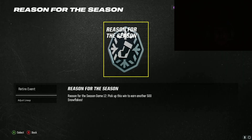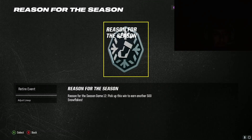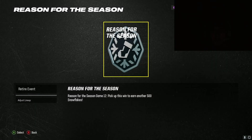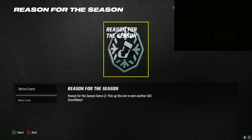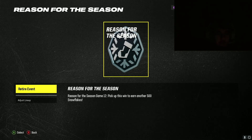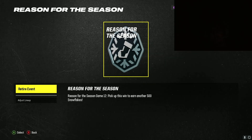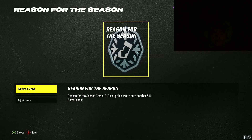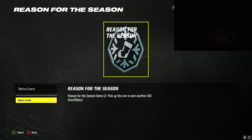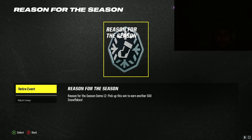After you win the first game — game one — you go into the second game, do the kickoff return, and then close your application. After you close your game, EA thinks that you won the game. So you can come over here and click retire event without doing anything. In the second game, just do the kickoff and then close out of your application, then come here and click retire event — it will say claim rewards.